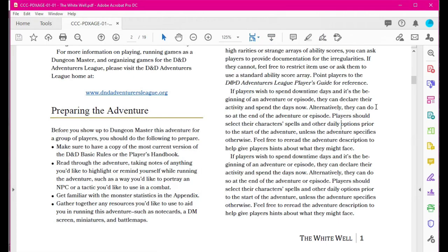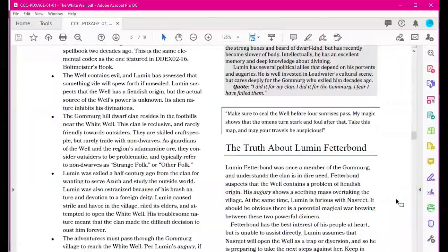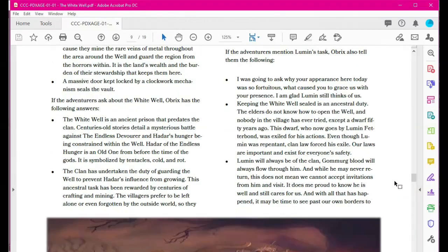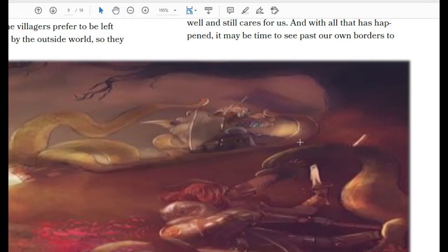Once I have that, the next step is I'll go and look for any images within the PDF. For example, if we come down here, we have the well right here with tentacles coming out of it, and some dude fighting a tentacle, another stabbing it. I will maximize my PDF so it's a nice big picture, then use a screen capture program called LightShot.